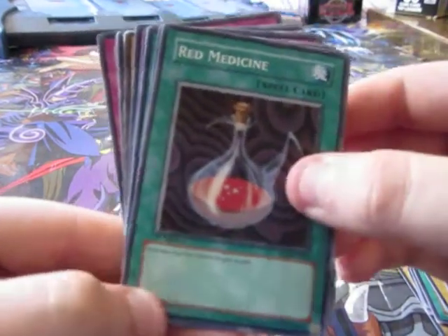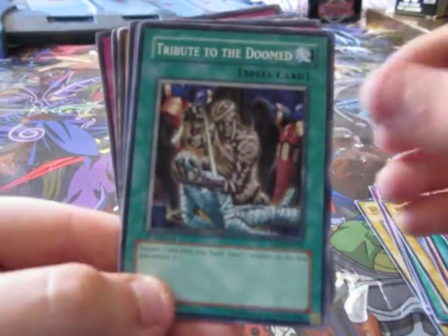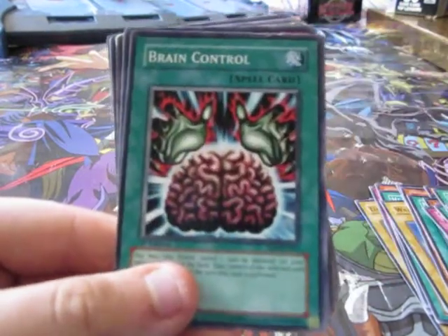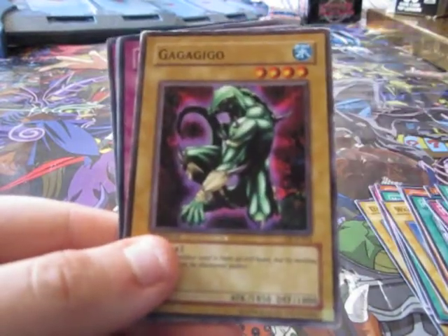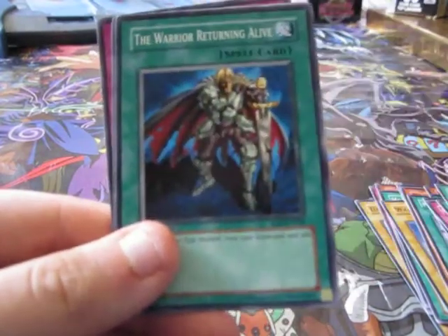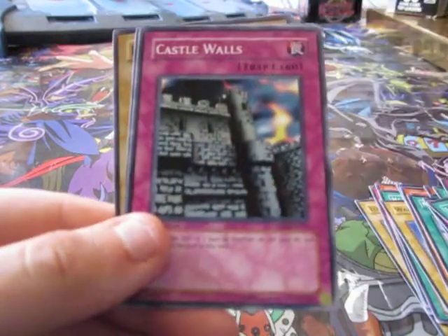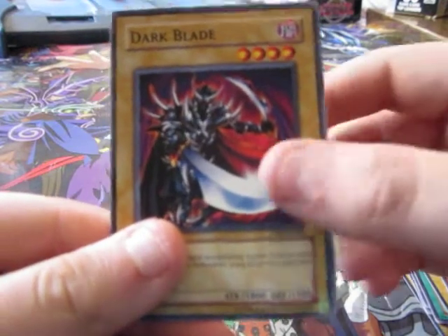Red Medicine, Reinforcements, Tribute to the Doom, Karibo, Brain Control, Magic Cylinder, Ga Ga Gigio — that's not even supposed to be in here — Dust Tornado, Warrior Returning Alive, Gazelle the King of Mythical Beasts, Castle Walls, Luster Dragon, Dark Blade.